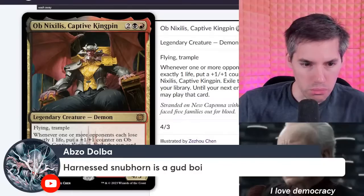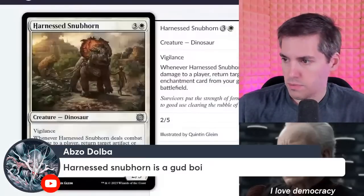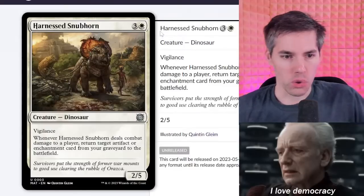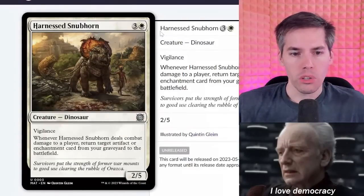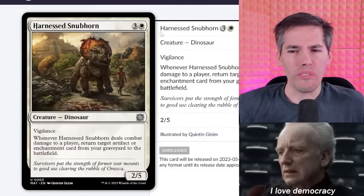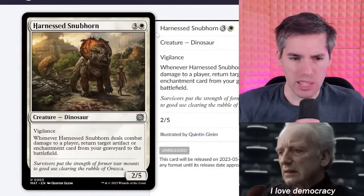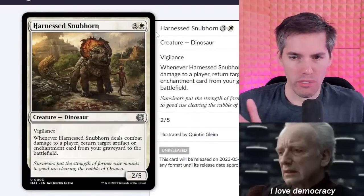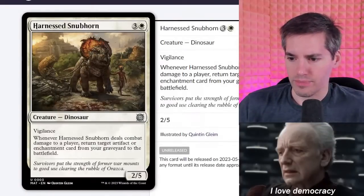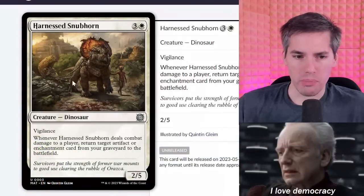Harnessed Snubhorn — white three-generic for a dinosaur with vigilance. It's a 2-5 for four mana. Whenever Harnessed Snubhorn deals combat damage to a player, return target artifact or enchantment card from your graveyard to the battlefield. It's a broken ability — if you can deal damage with this, it's pretty powerful. It can be a 20-mana artifact or enchantment and it doesn't matter.